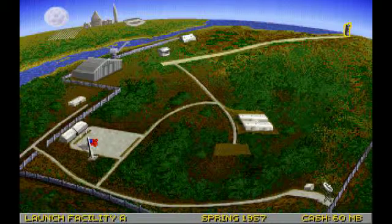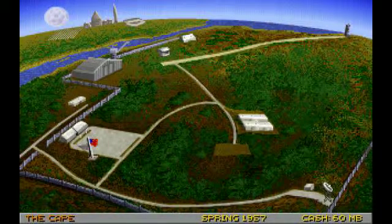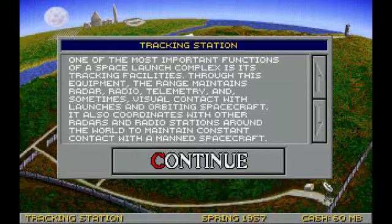Here we have our launch facility. You can buy up to three launch facilities. You need a launch facility in order to schedule and then launch a mission. Down here we have our tracking station — we need tracking stations to keep in touch with spacecraft and all that.